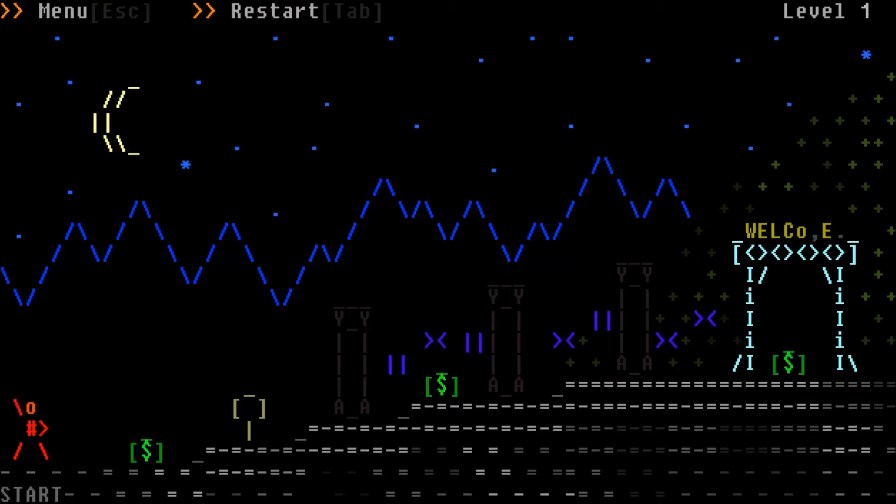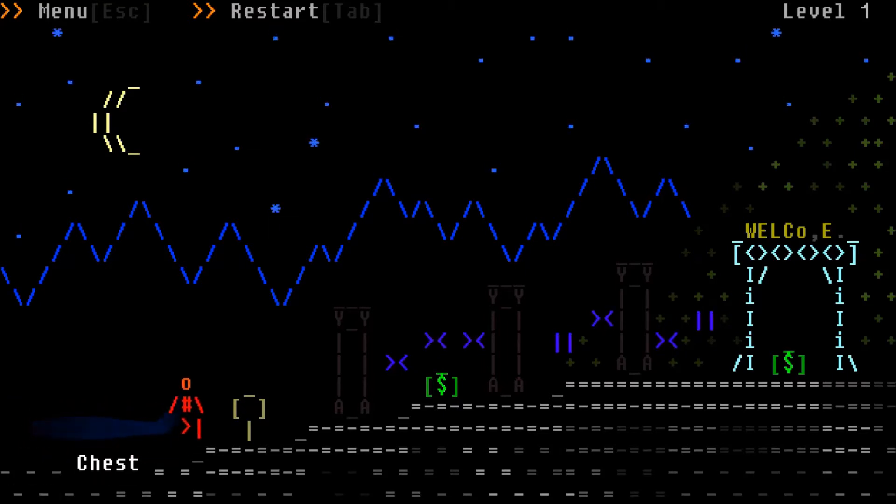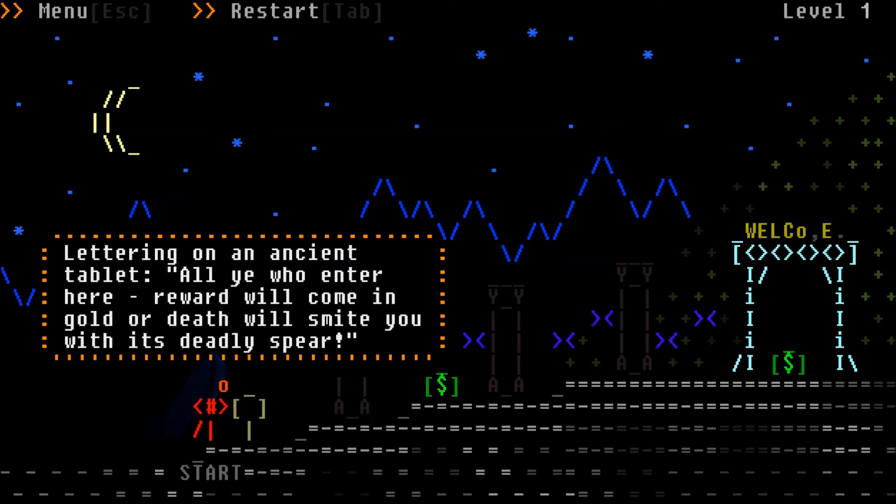So if you guys liked ASCII style art, here you go. We're going to start and we're going to jump our way. Lettering on an ancient tablet: 'All ye who enter here, reward will come in gold or death. We'll smite you with its deadly spear.'